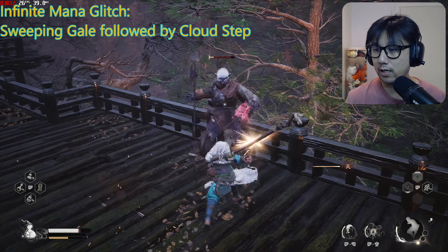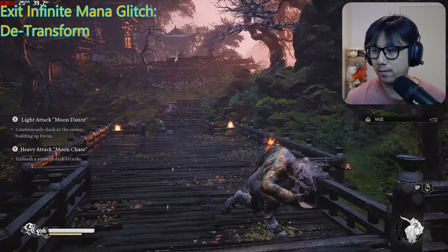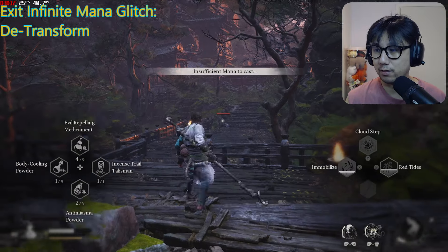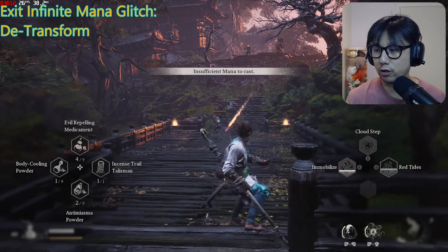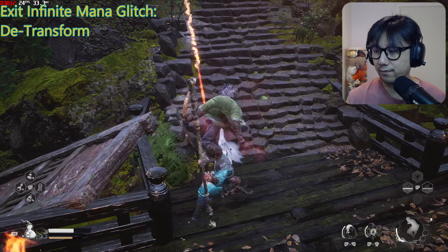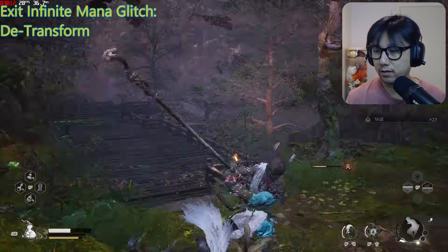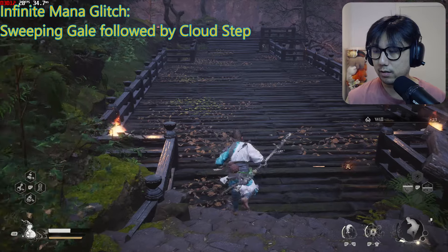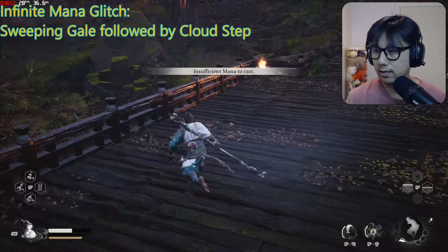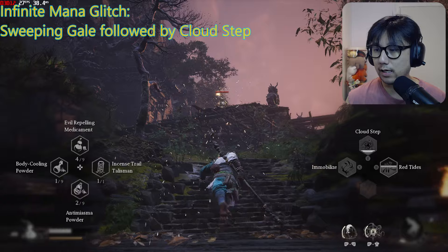If you want to make it go away, you just have to transform. Once you transform and then de-transform, you don't have that skill anymore — I can't spam it. But you can do it again if you want. Let me redo it: I need to get one focus point, do the Sweeping Gale, then Cloud Step. And now I can do it again — see that, just spam it.